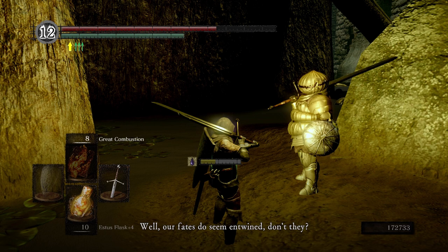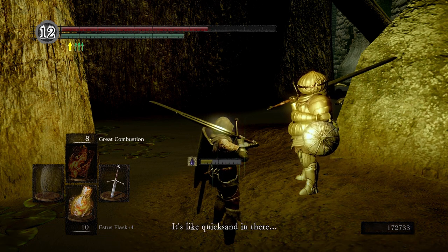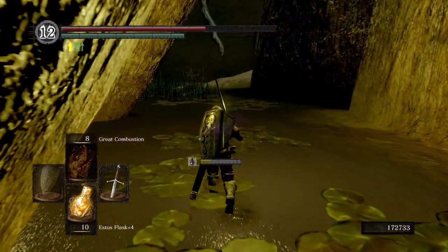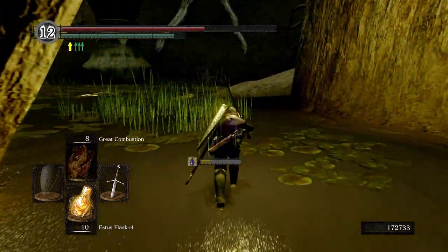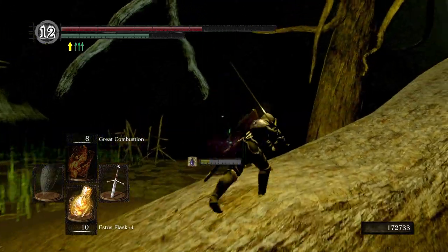'Well, our fates do seem entwined, don't they? Perhaps this, too, is the will of Lord Gwyn.' The poison swamp — it's like quicksand in there. So we'll leave him be. Also, do make sure you say yes to giving him the Purple Moss Clumps.